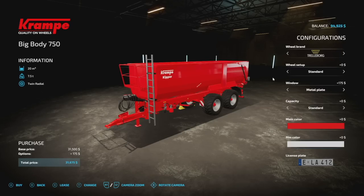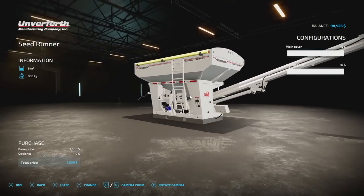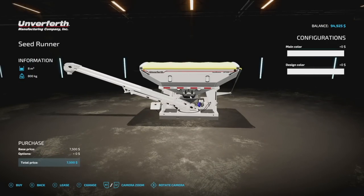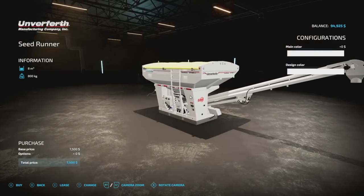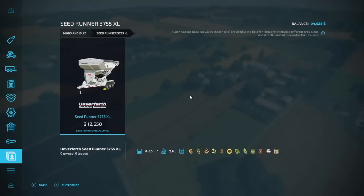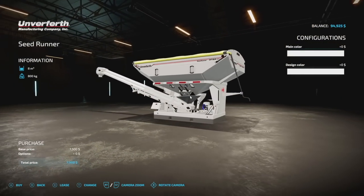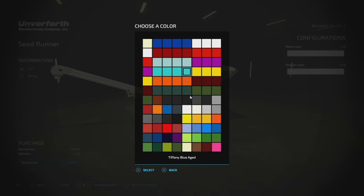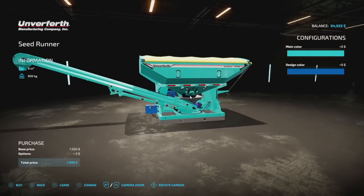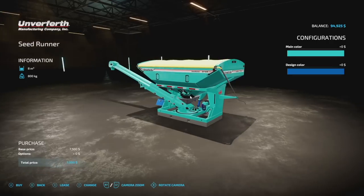Next, Schulz Modding's Seed Runner. I've already covered this in a video about a month or two ago. Basically, you place this unit on the back of any trailer with straps, and that trailer becomes a seed runner. Schulz has taken the model and removed the bottom so it sits on any trailer — super cool. It has 8,000-liter capacity: 4,000 liters front and 4,000 liters back. Colors from 82 Studios are available. I'll link the earlier video in the description.